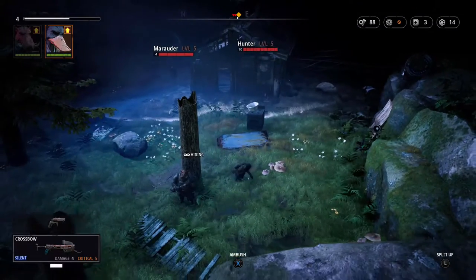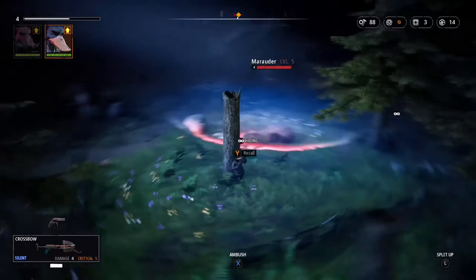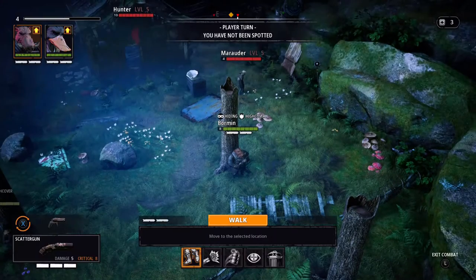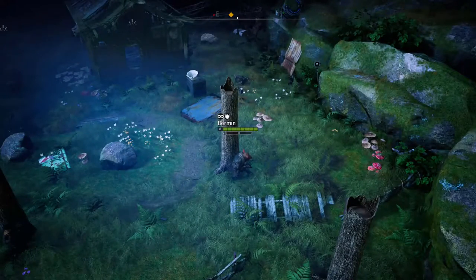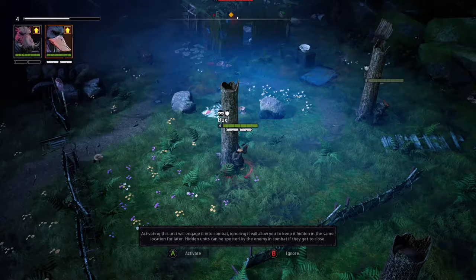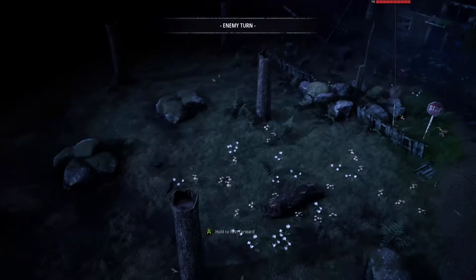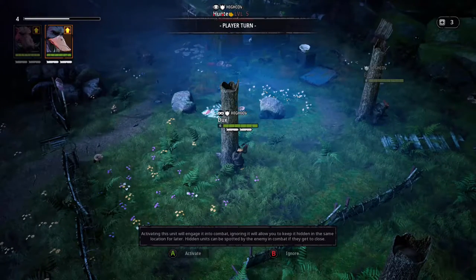You play as mutants, unsurprisingly based on the title. One thing that felt pretty lazy is that one of the characters you play as is a duck, and his name is Dux. And the other character you start with is a boar, and his name is Boris or something like that. The names are very lazy and you can't change them. But the presentation is really, really good — the graphics are very pretty. It feels like a AAA game. Mutant Year Zero is traditionally a paper RPG game, and this was spun off of that.